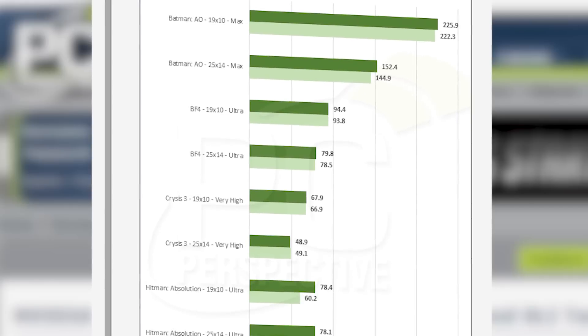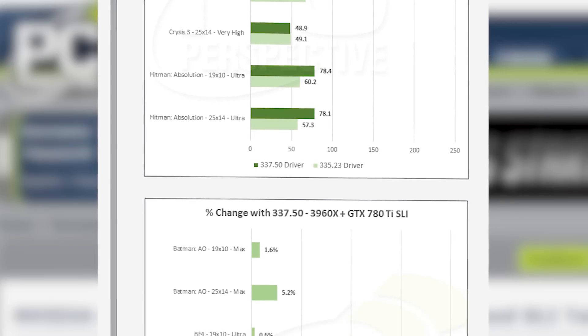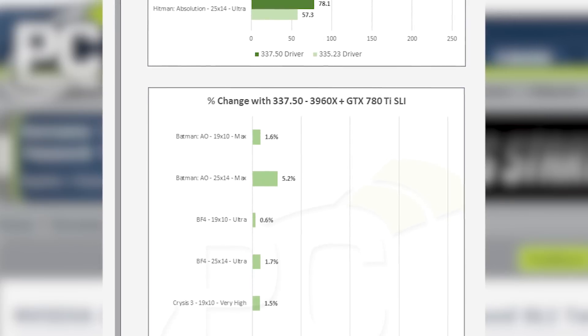Today we posted an article on PCPer.com that analyzes quite a few different GPU configurations with quite a few different platform configurations — in particular a 3960X and a 4770K with SLI and single GPU configurations — also tested. A whole bunch of different games are looked at at different resolutions and quality settings. There's a wide array of data for you to look at there.